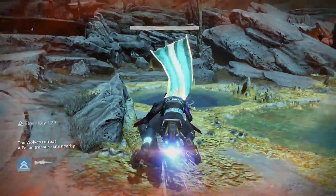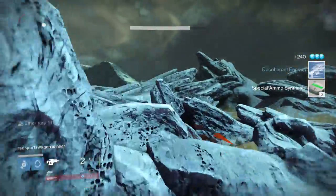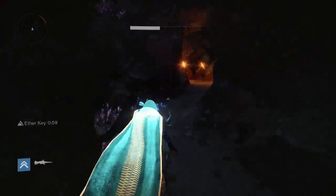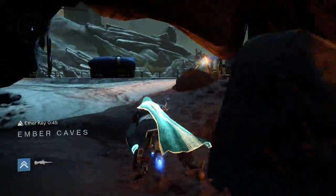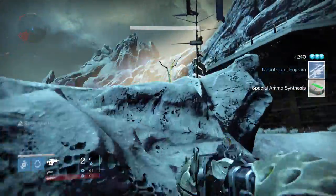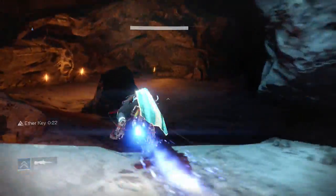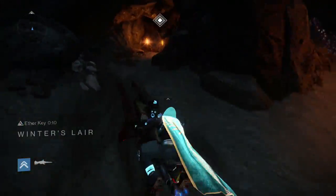Once you've killed everyone the chest will spawn, and once it has spawned you're going to want to find the nearest exit location. When the words come on your screen that you've changed location, go there and then make your way back to the chest as fast as you can — use your fastest sparrow, your fastest hunter legs, whatever you can to speed things up. The max amount of times I've looted this chest is twice, but if you're lucky I think you can possibly get it three times if it's in a really good location.